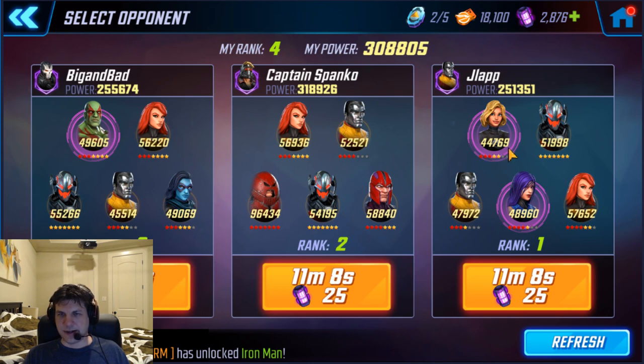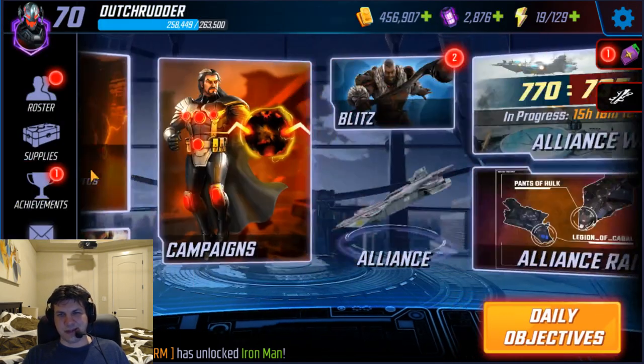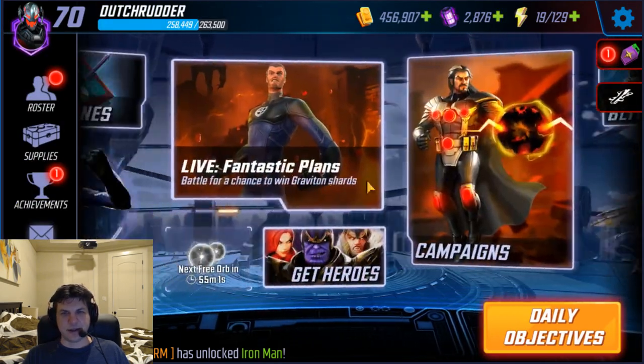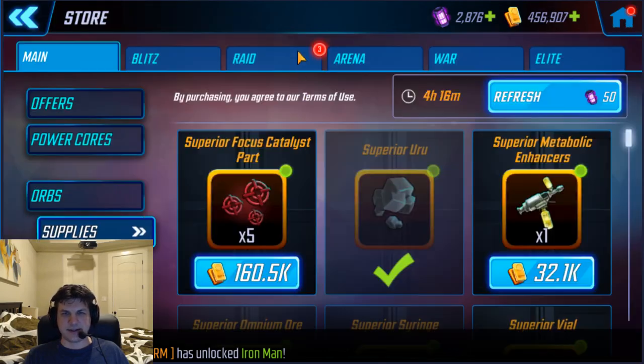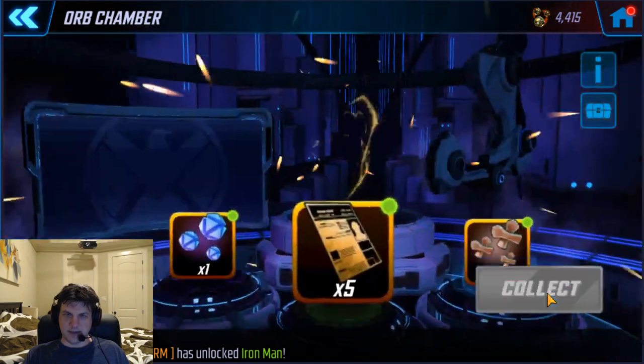That was a five-star Invisible Woman with three reds on her, so 44k is pretty good — that's Tier 12. These two could be a little bit higher in damage, but turn meter is still in my favor. I think only a Drax could really screw that up, but even then it's kind of a crapshoot.